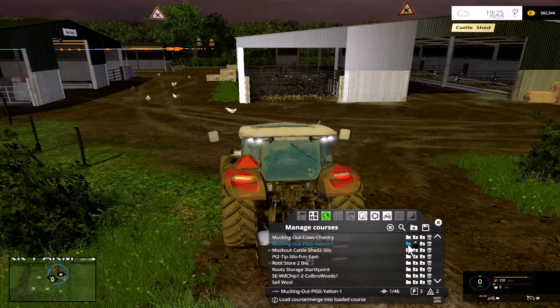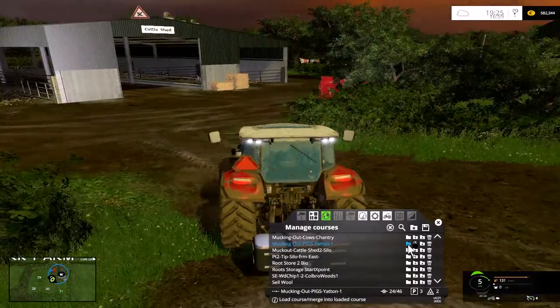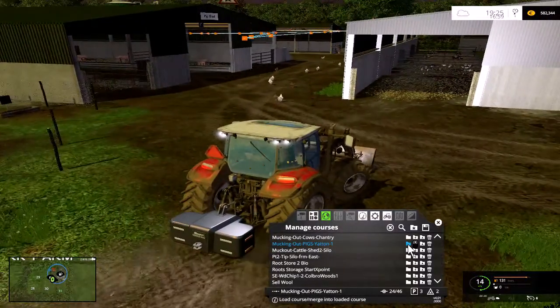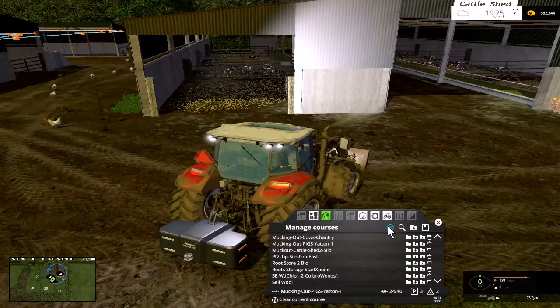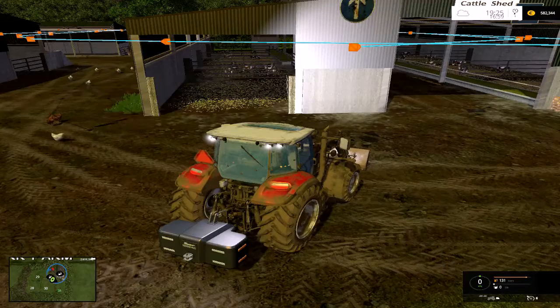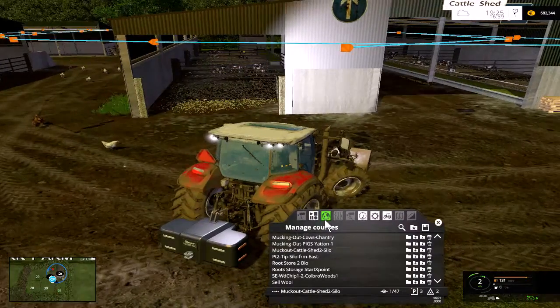Here we go, it's Farmer George back. We're going to muck out the pigs — actually, we'll muck out the cows first. We'll muck out the cattle shed first because it leads on from the next course.